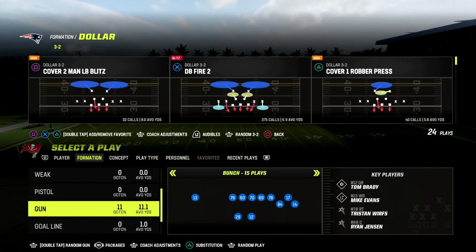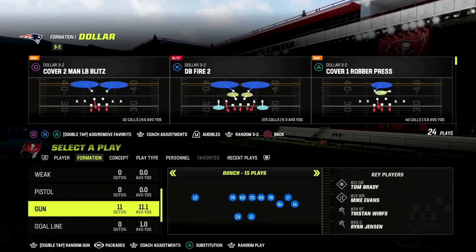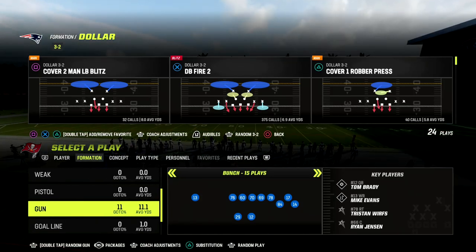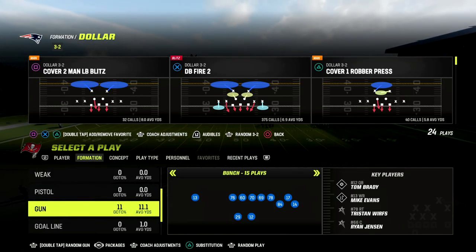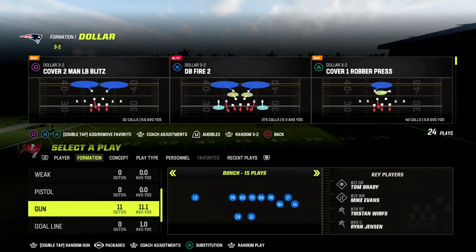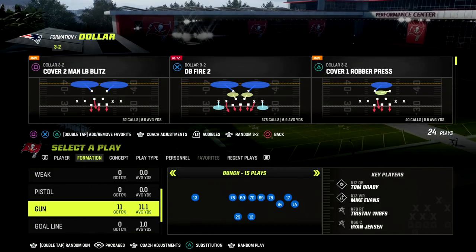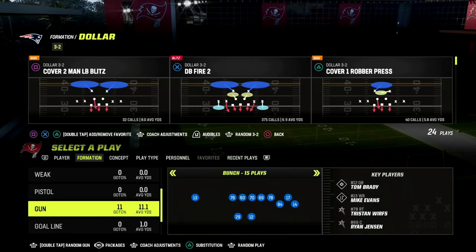We're talking about Pittsburgh Steelers bunch, the play Verticals, and a fun little setup out of this. For this one, you can get it done with one slot apprentice, but this is a great hot rod master setup. If you have hot rod master, I like this a lot. Most people at this point have the ability to get a hot rod master quarterback, so this is one of my favorite setups.